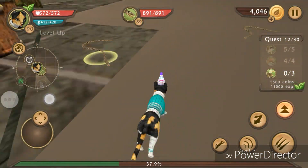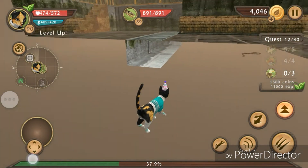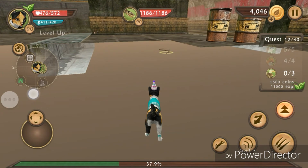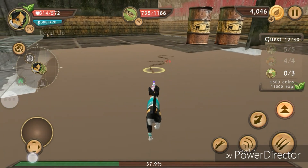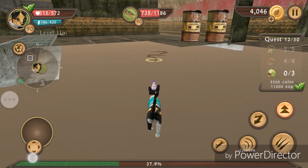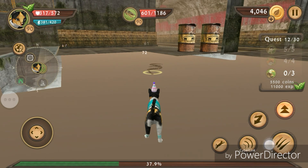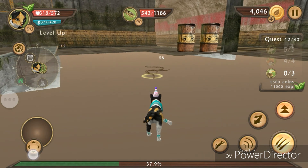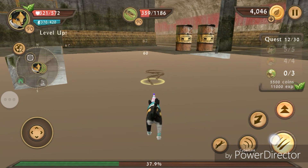And then you turn around. These snakes — oh my goodness — get away from me! I'm a legend, stop interrupting my video. These random snakes somehow teleported inside this glitch, which actually happens a lot.